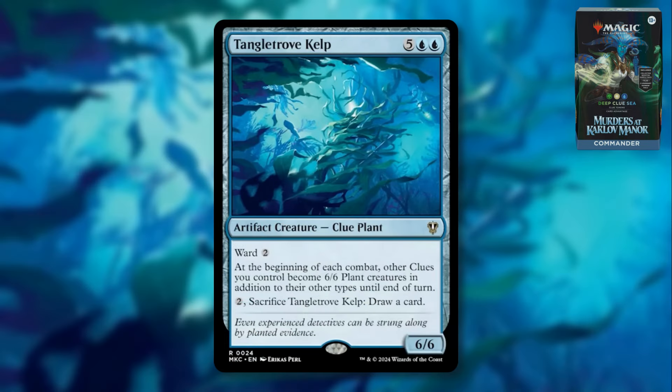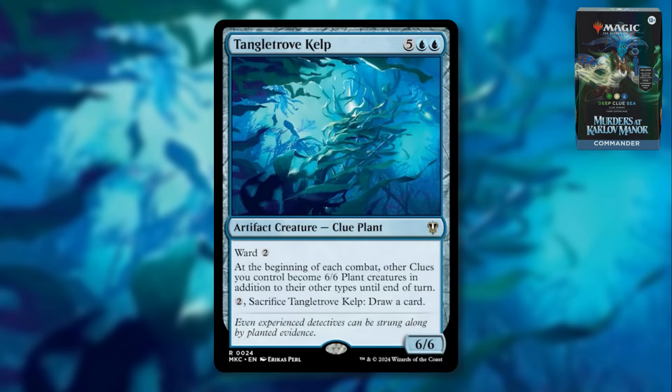Tangled Trove Kelp is five blue, a blue Artifact Creature — Clue Plant with Ward 2. At the beginning of each combat, other clues you control become 6/6 Plant Creatures in addition to their other types until end of turn. You can pay two and sacrifice Tangled Trove Kelp to draw a card. This strikes me as really strong right off the bat. The mana cost makes it a little more balanced, but it's not super hard to reduce the cost of artifacts. If you have a lot of clues and turn them all into plants, you can swing for massive damage — and we've seen tons of cards that generate clue tokens, not even counting token multipliers. This card could explode really quickly, and with Ward it's harder for opponents to get rid of. This is definitely my favorite new card in the deck.